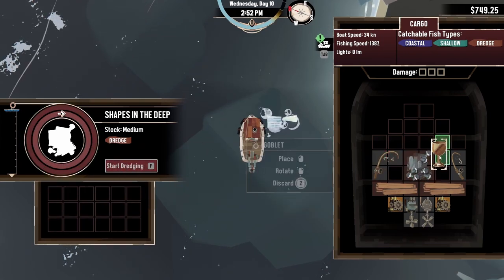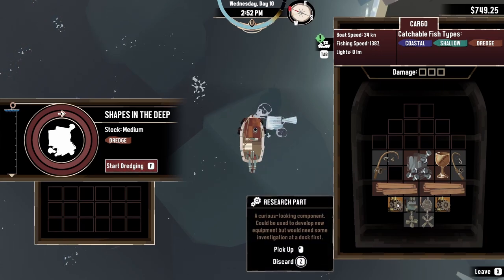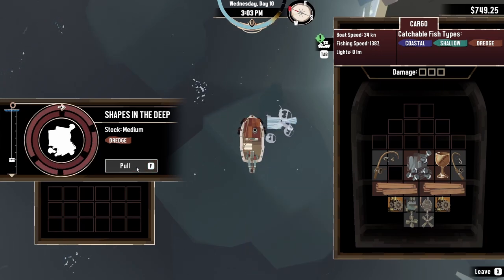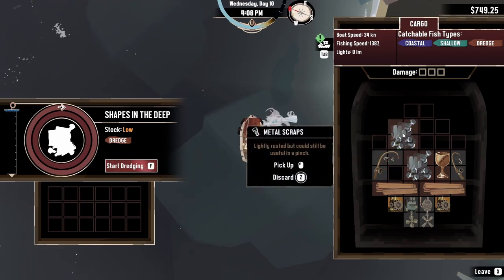We're gonna run out of space pretty quickly. We'll figure it out later when we actually need the space — we're just gonna try and get as many metal components as we can, so we can get one more easily.